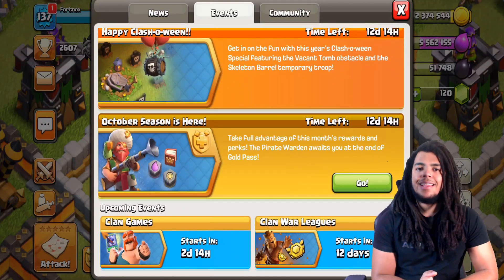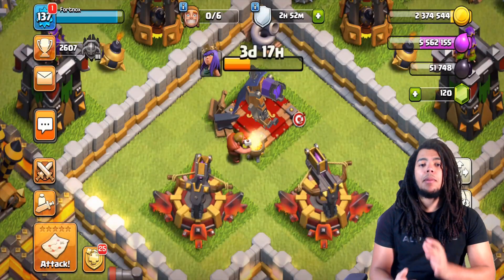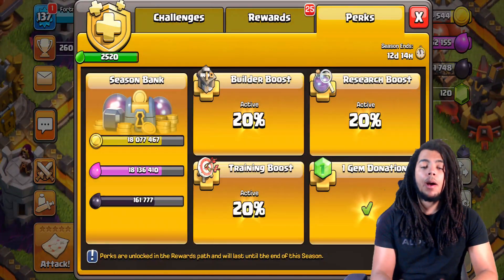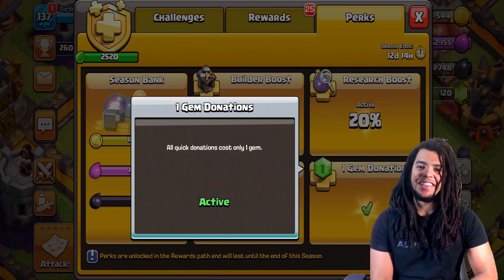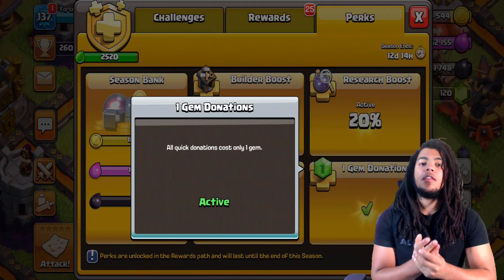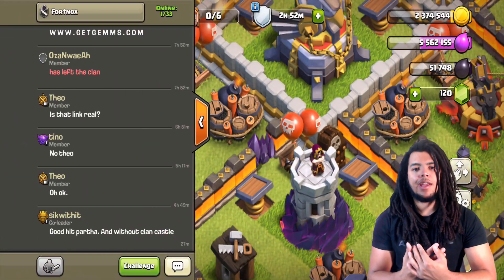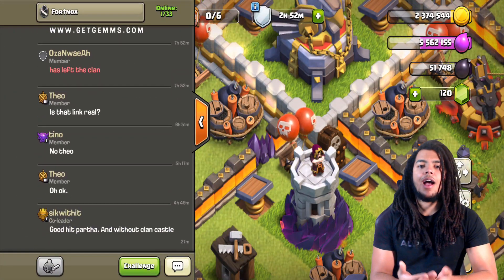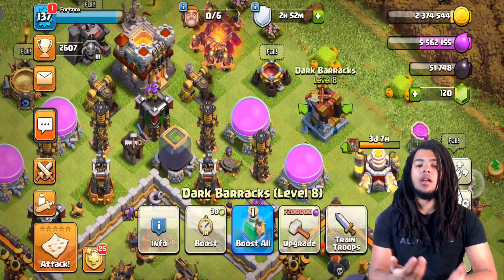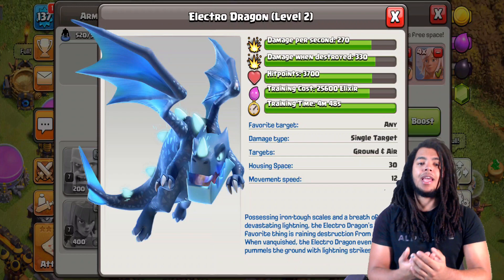Spending gems on hero upgrades is valuable — not just for yourself but for your team. Clan league wars only happen every so often and you need to perform really well, and you're going to need your queen. This leads me to the next thing: one-gem donations. You should definitely spend gems on one-gem donos. A lot of people want electro dragons from me, but I don't use electro dragons in my build, so I'll just one-gem donate that electro dragon.